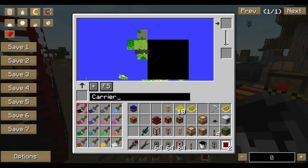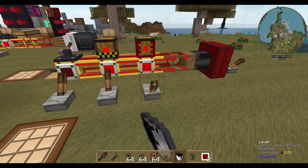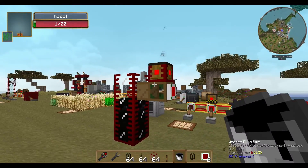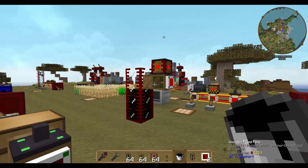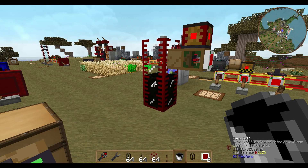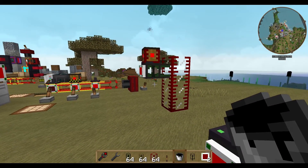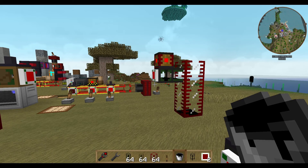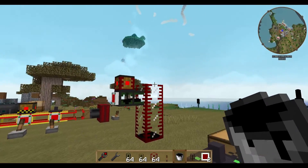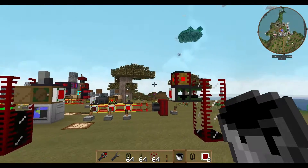Normally you should use the zone planner to define an explicit zone for your carrier or tank to work in, but at the moment the zone planner is a bit broken. So the tank and the carrier search for inventories to pick up from and deliver to. If you don't have a map or zone defined, they do it all over your map, searching for inventories and potentially going somewhere unexpected.